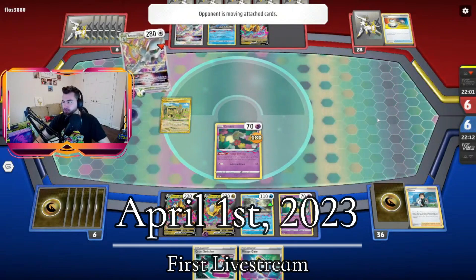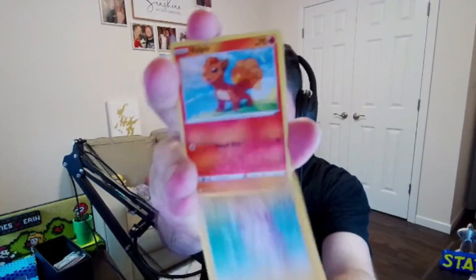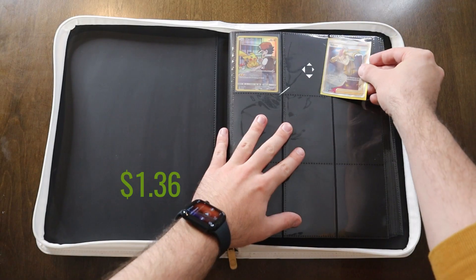April 1st started with a live stream, which I have to start doing more often. We had a Fusion Strike Elite Trainer Box — they gave me two league packs. Let's see if we can get something nice here. Another sand. Full picks. Oh, nice! A nice Full Art Cindy. That's a cool card.